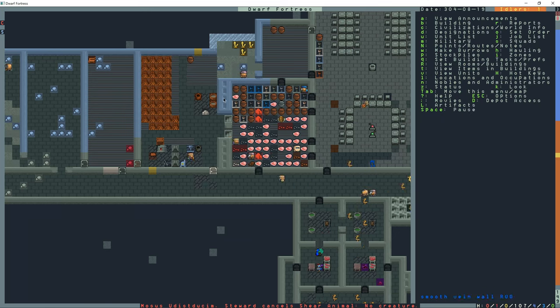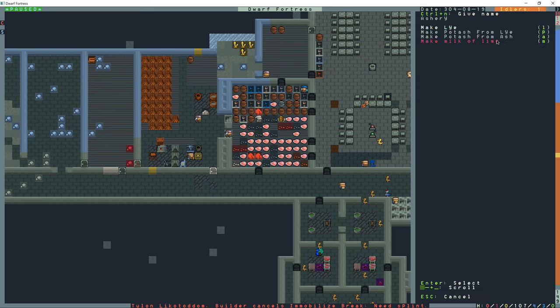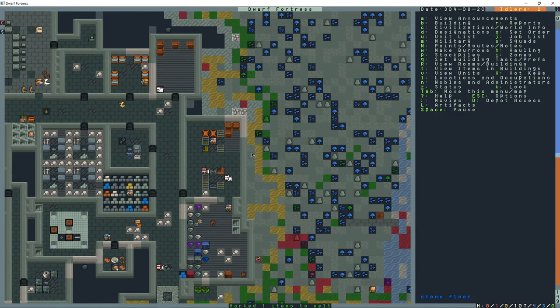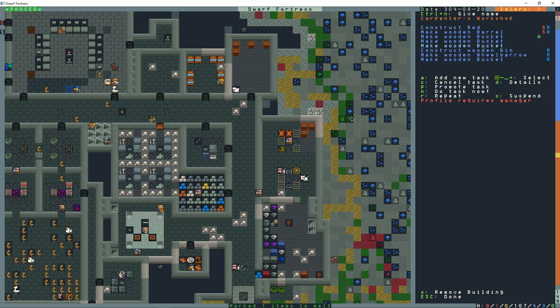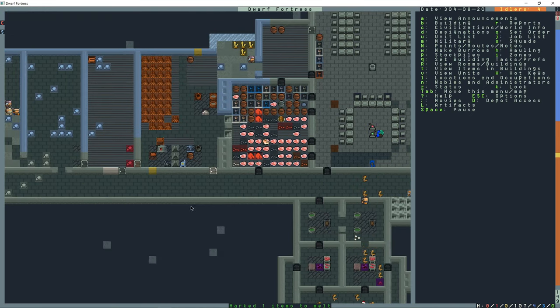Cub box making lye - it has to do with the buckets. For some reason it's not telling me that it needs buckets on the wiki or in the workshop, but it's definitely the buckets. Once I started making them in the carpenter's workshop, I didn't have any in the fortress except for the one I used to make the workshop. Now I need some empty buckets - extra, not part of the workshop - to make the rest of the lye.